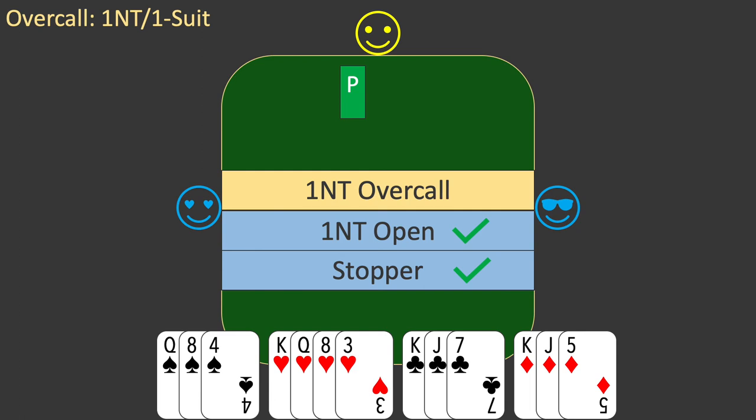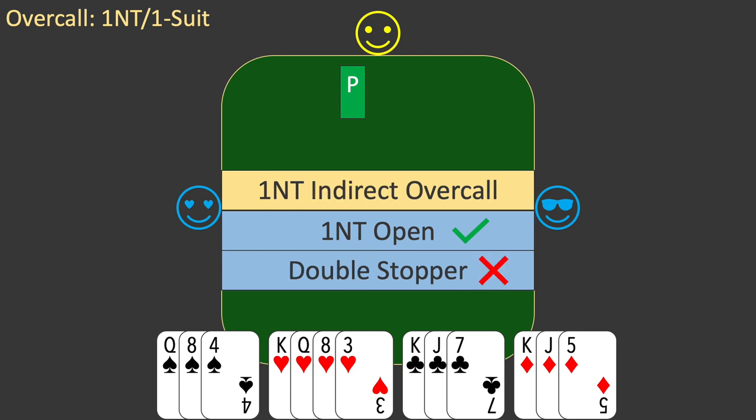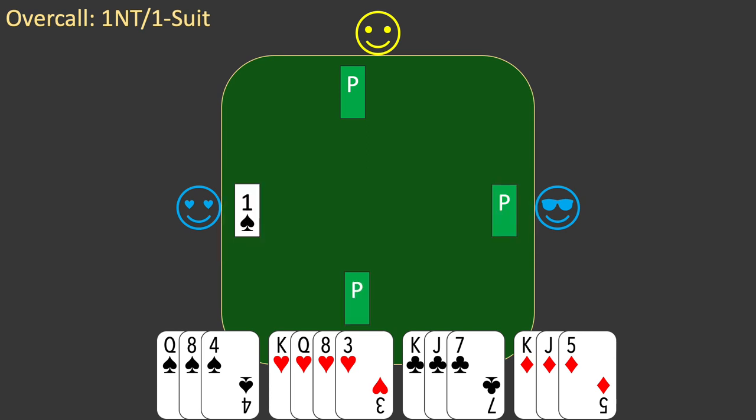This time, the opponent's strong hand is West, which is on your left. This is important because West comes after you in the order of play. As you'll see in future episodes, this makes it much more likely that your opponents will be able to negate your stopper. An overcall in this position is called an indirect overcall. In this case, I recommend you have a double stopper in the opponent's suit for a one no-trump overcall. Your spade suit is definitely not a double stopper, so a one no-trump bid in this situation would be fraught with danger. So you pass. Your pass ends the auction. The contract is one spade by West. It will be more difficult for you to defeat the contract this time because of the order of play.